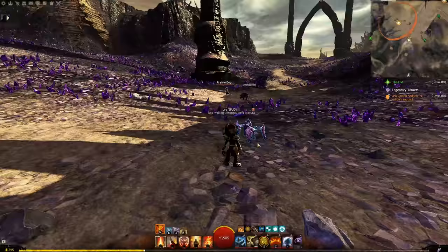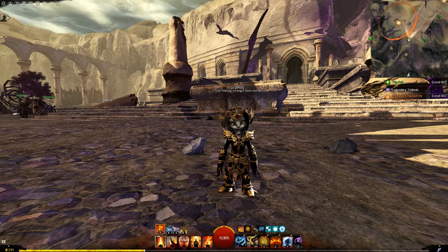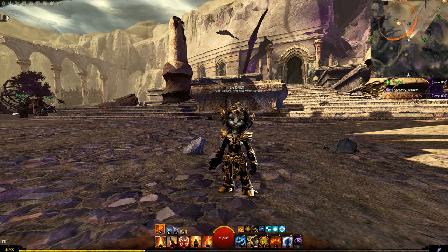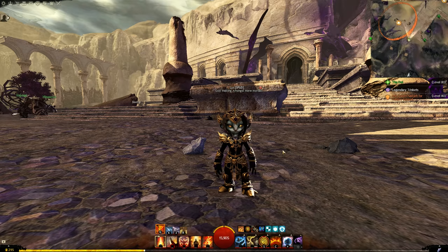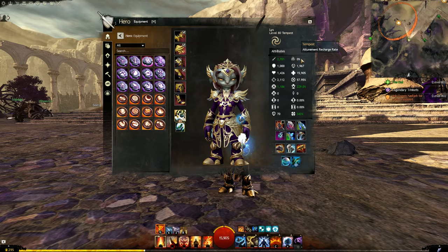We're looking to get to about 100% for level 80. In fractals and raids you also aim for 100%, but there you have other players bumping your crit chance — like a ranger with a precision trait or a warrior dropping a banner. In open world we don't get any of that, so we look for precision a lot more heavily. I'll run you guys through exactly what we're going to do.